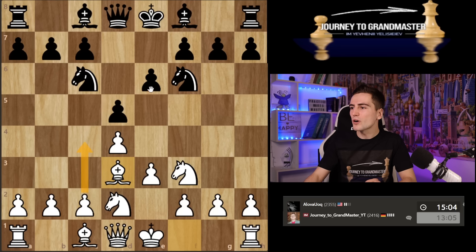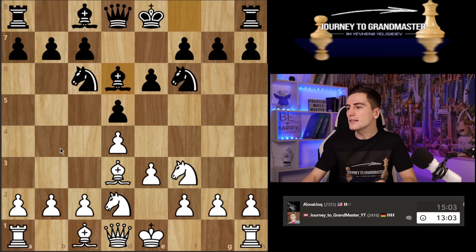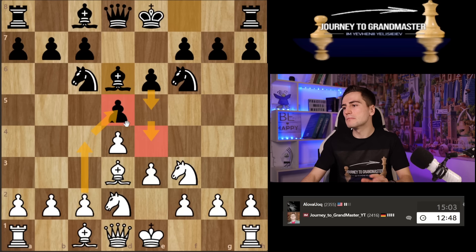I still have the option to play c4 after bishop d6, making e5 not that convenient, but b3 and bishop b2 was a little bit more flexible. He does play d5, and I guess c4 is a reasonable option because if he takes, I can take with the knight — the knight attacks the bishop and controls the e5 square. If he doesn't take and plays e5, I take and e4 is no longer a problem.